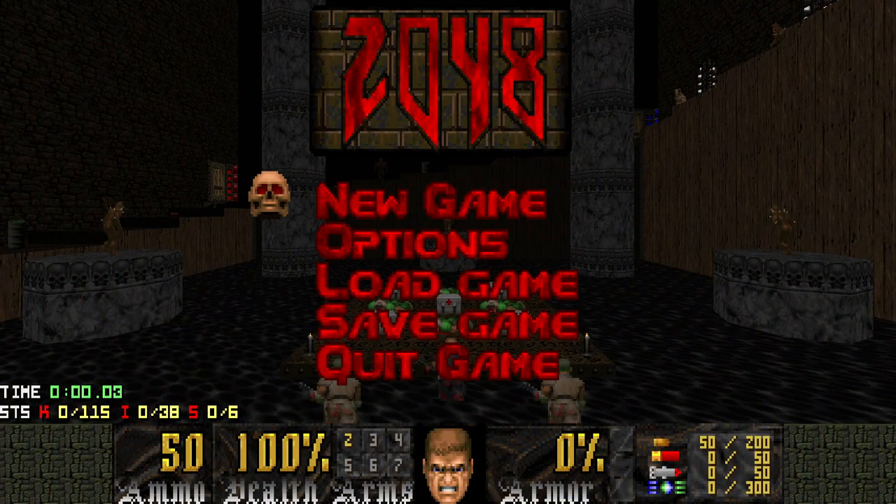Welcome back to my 100% playthrough of 2048 Units of VR for Doom II on the Ultraviolence difficulty, playthrough PR Bone Plus. We're doing all levels with a pistol start and this is map 15, Caligonous Cauldron. Let's begin.